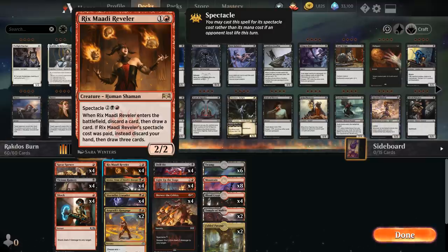The discard is not optional, but if we're empty-handed and play Reveler, we discard nothing and still draw a card for free. If instead the four-mana spectacle cost was paid, we discard our entire hand and draw three cards — but again if we're empty-handed or close to it, this turns into a draw-three plus a 2/2 creature. Discarding cards is another way of fueling the graveyard for escape, so even if we discard a spell or land in the late game, it's not too bad.